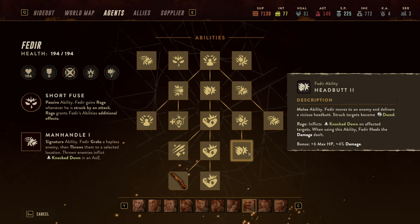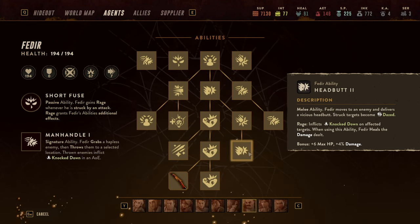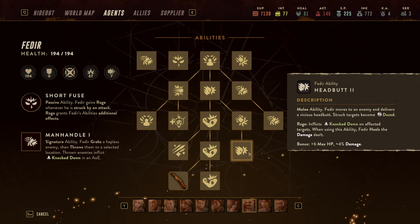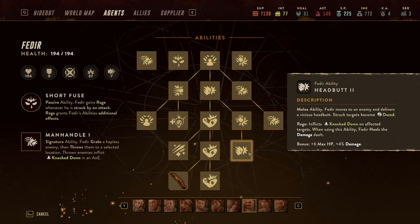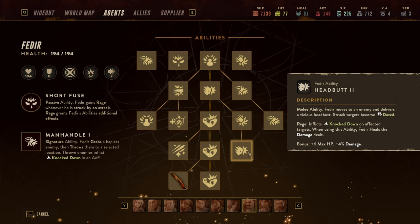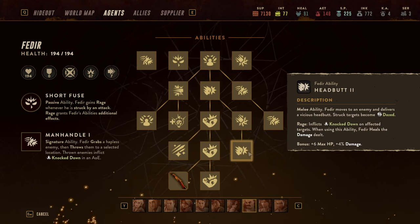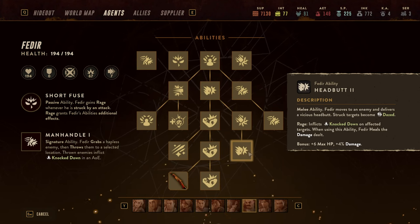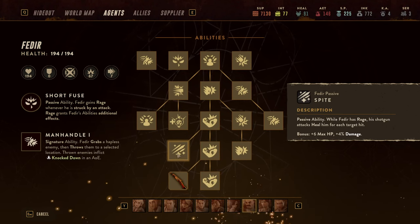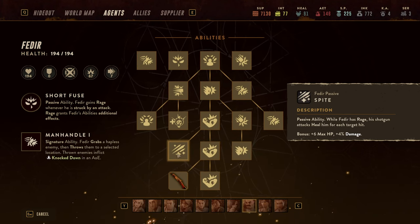Another good ability to know about is Headbutt, which is a melee attack that on standard will automatically inflict Dazed — great in itself. But once Fedir is in a Rage, it inflicts Knockdown on the target. And similarly to his Shotgun, Fedir heals damage when using Headbutt. You can see this on his passive ability Spite.